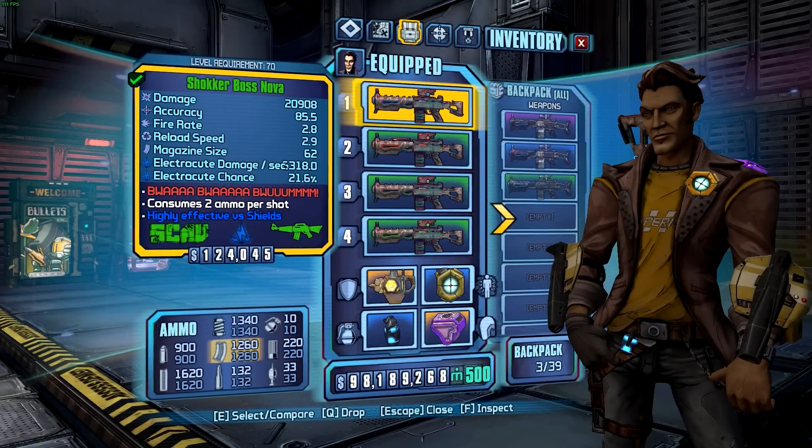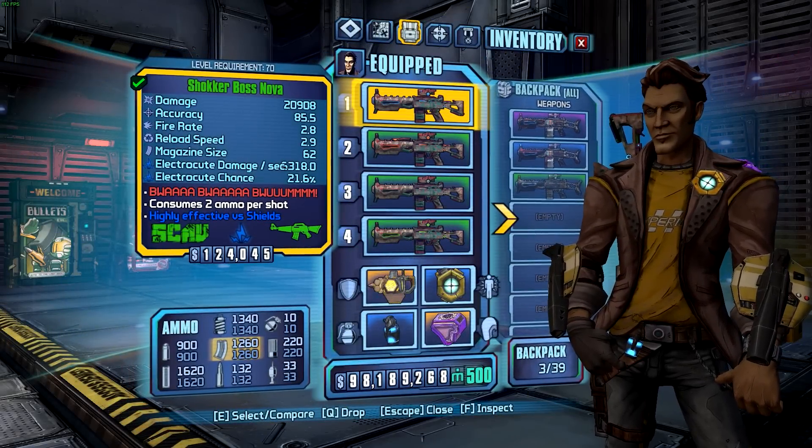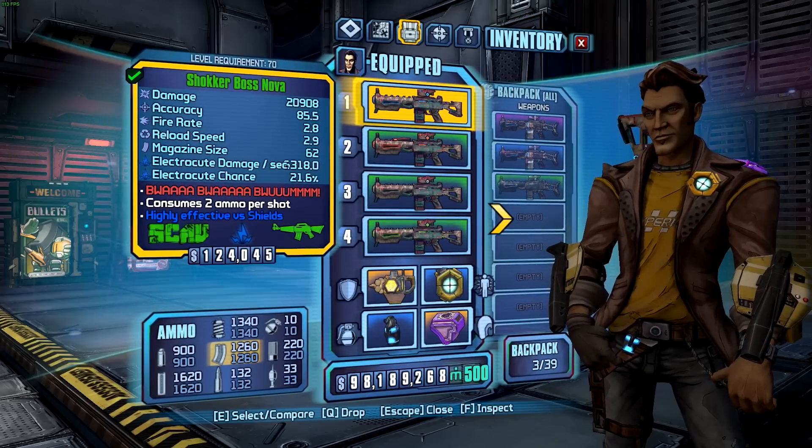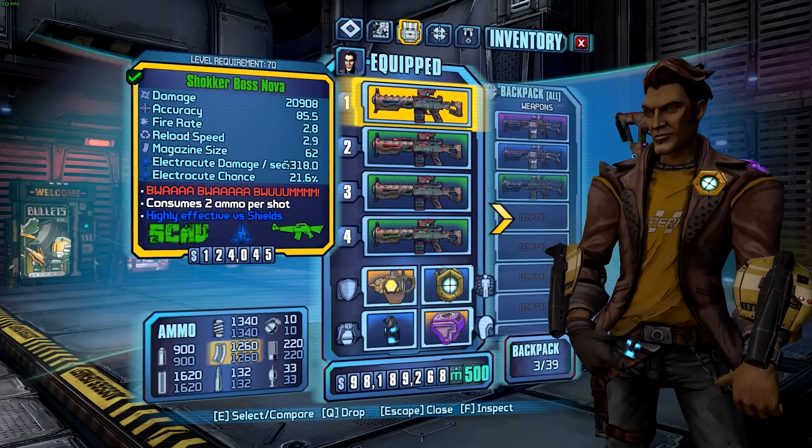Hi everyone, Gruntal here, and this is my guide to legendary and unique weapons in Borderlands the Pre-Sequel. This episode we're looking at the Boss Nova, which is a unique assault rifle manufactured by Scav.